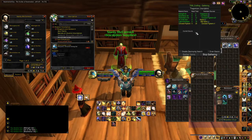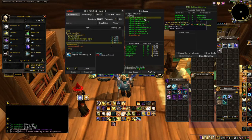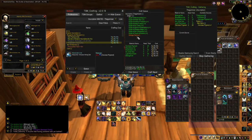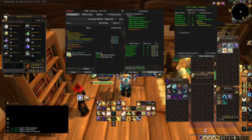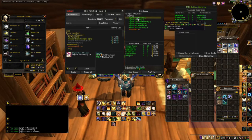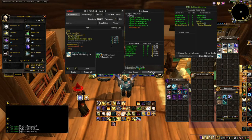We now have every item that we need in order to make our glyphs. Click the TSM button and you will see the craft queue pop up. All the items that we can craft are now green. If you happen to have an orange one, that means you do not have the materials to craft that item. To start making your items, simply click Craft Next. If it happens to be grayed out, go up to a green item and click that and it will reset the Craft Next button.